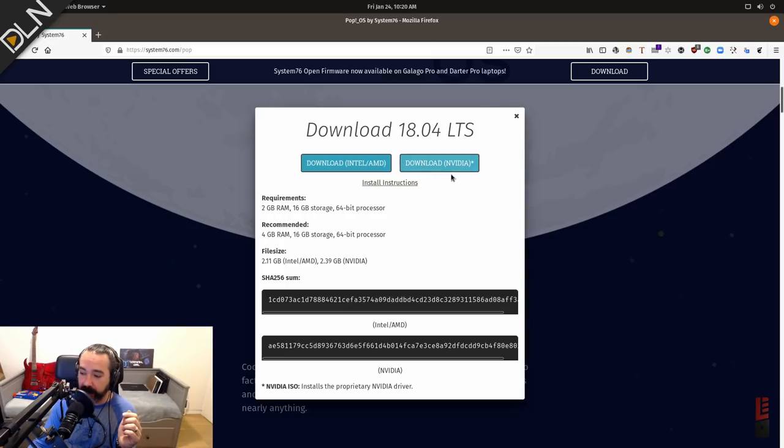Pop! OS has distinguished itself here with a separate NVIDIA ISO. Rather than installing the proprietary, more performant NVIDIA driver during the installation process, that driver is loaded onto the ISO itself. So when you boot that live USB, it's already kicked in, and that removes a lot of headaches. In this case, I'm using the Falcon Northwest Talon, so I've downloaded the NVIDIA version of Pop! OS 18.04.